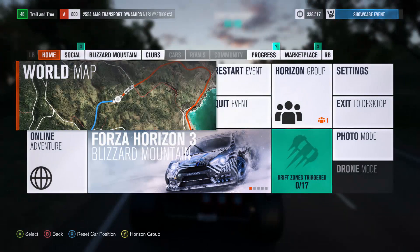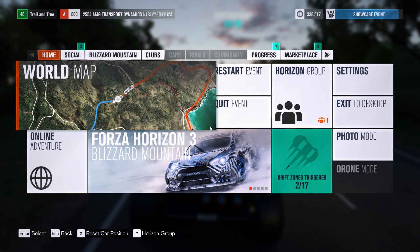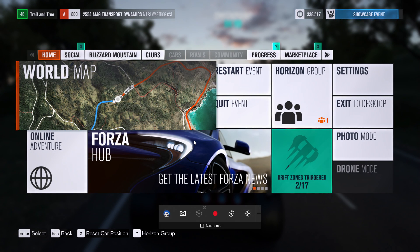How does Game Mode work? No matter what game you're playing, press Windows G to pull up the game bar and click into Settings. The option to enable Game Mode will be right there.